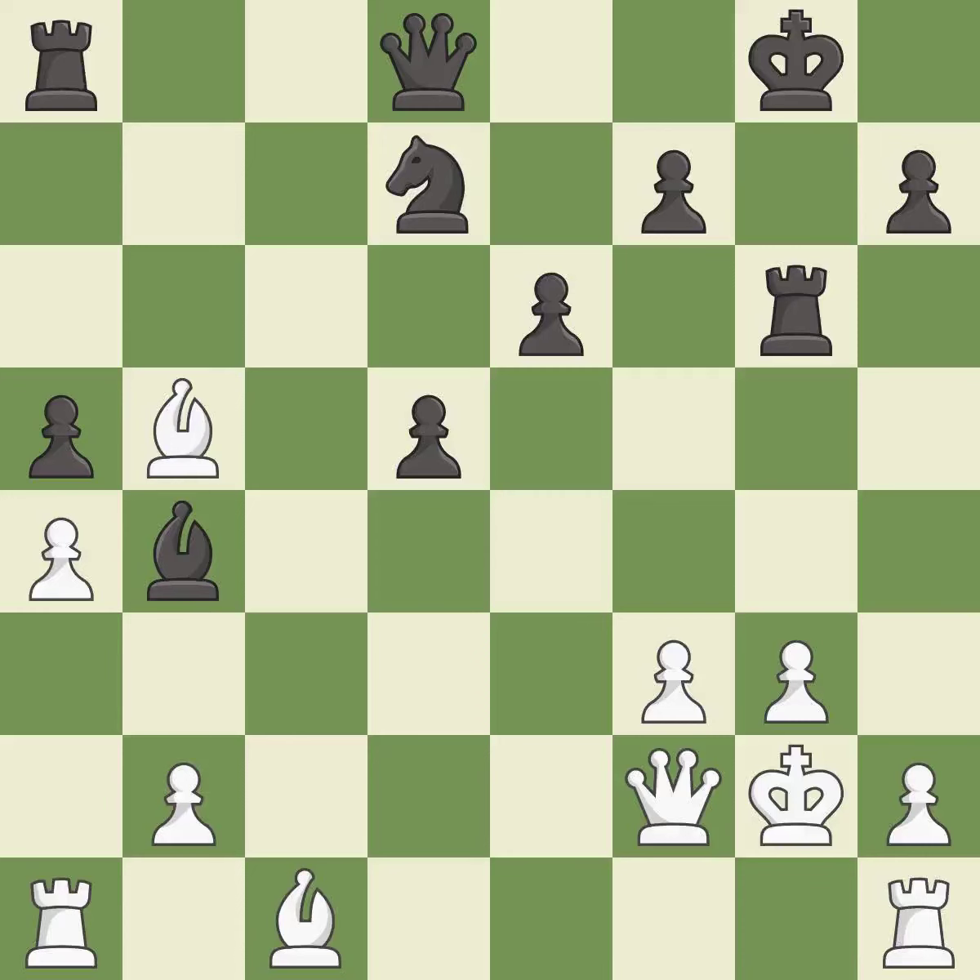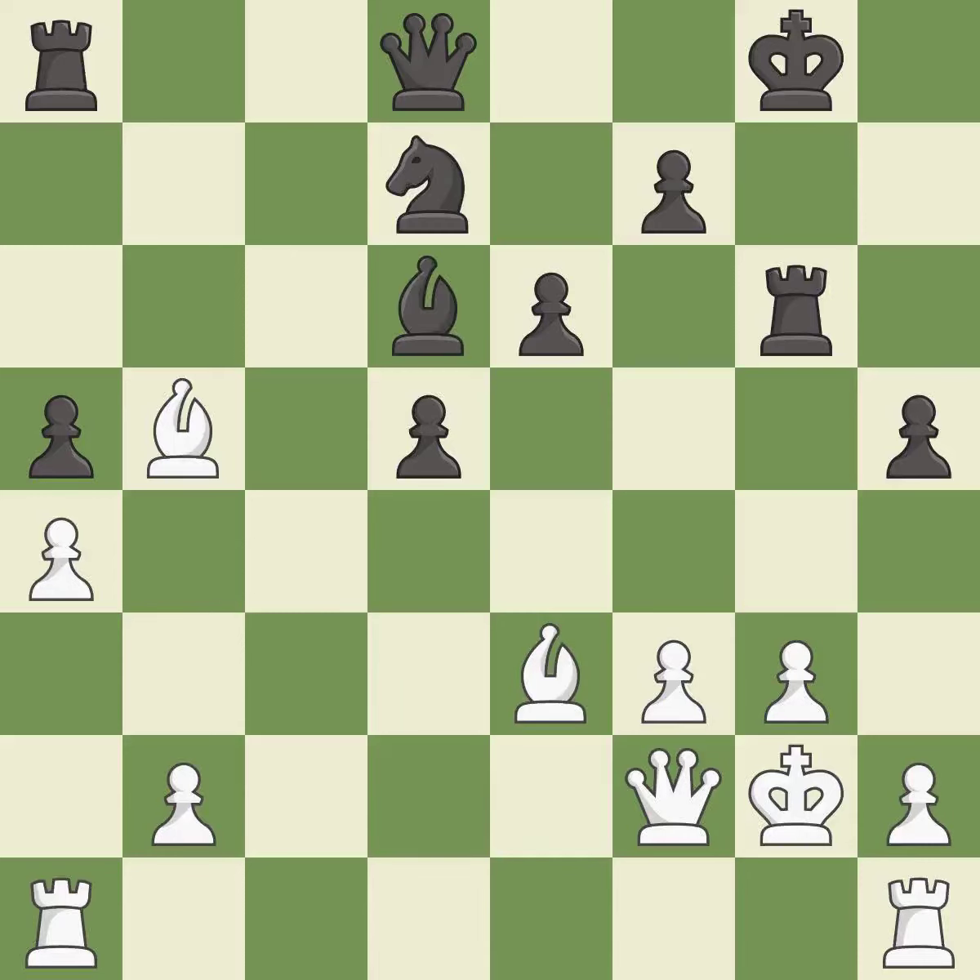This is the strongest option — it is best, that's what I would have recommended. The rooks can see each other now, allowing them to provide mutual defense — it is best. This moves the bishop to a better location, allowing it to control more squares — it is good. This misses an opportunity to develop a rook off its starting square — it is an inaccuracy.